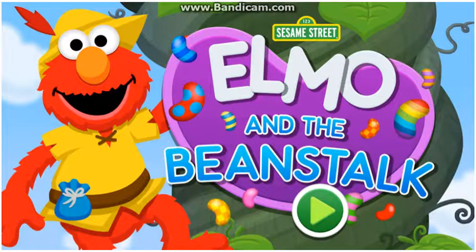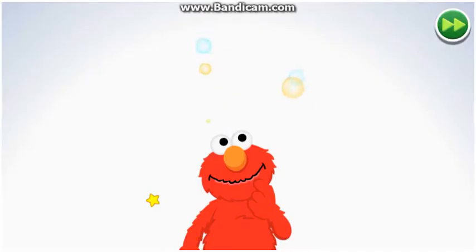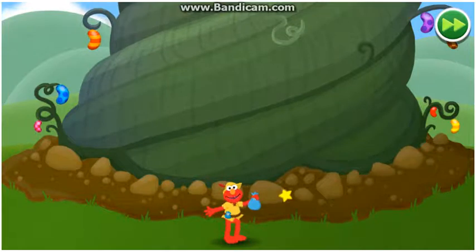Elmo and the Beanstalk. To play, choose the green button. Oh, hi! Elmo's imagining Jack in the bean store. Oh, now it's Elmo in the bean store. And look what Elmo has — a bag of magic beans. Oh, no! Help Elmo jump up the beanstalk to find the magic beans. Come on!